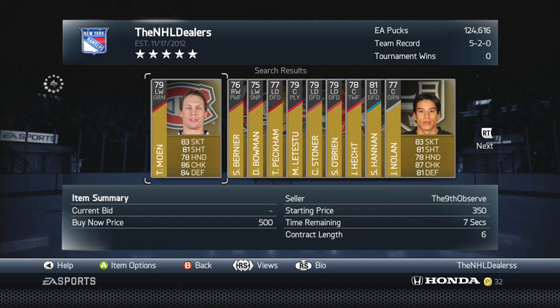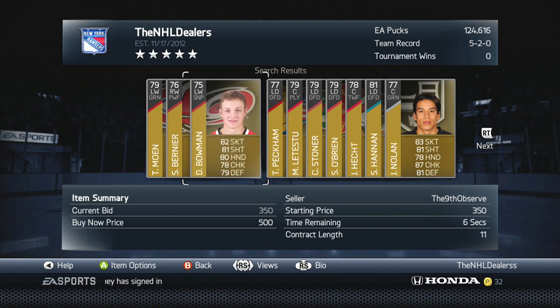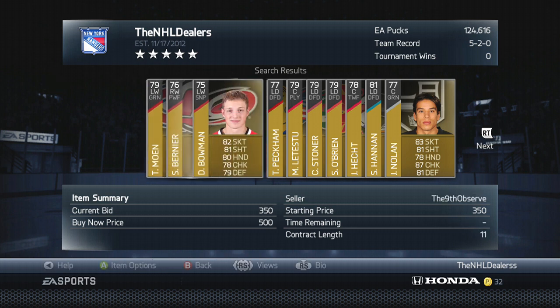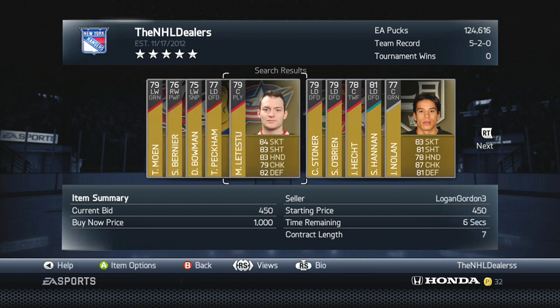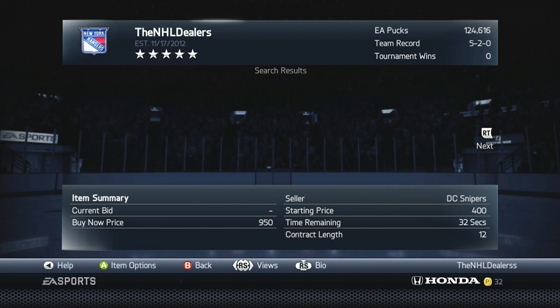What you're looking for is something like this Travis Moan card — it's an unrare card. You can quick sell an NHL unrare gold card for 306 pucks. If it's an AHL or any other league it's around 272. So if you can pick one up for maybe 250, you're making pucks for free — nothing bad is going to happen.